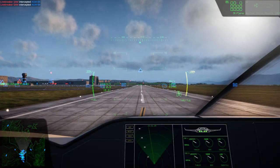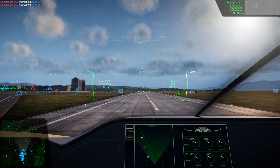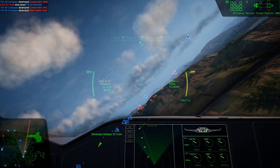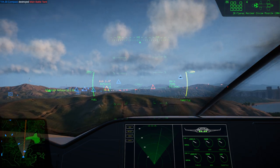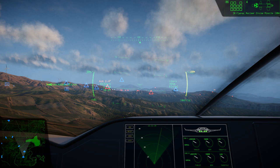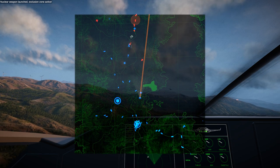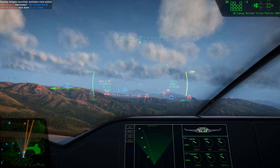Freedom 2, your mission is to intercept the enemy's airbase using any and all means necessary. You are cleared to use nuclear cruise missiles. Be weary — the enemy has also declared nuclear option. I say again, the enemy is now using the nuclear option. Nuclear weapon launched. Exclusion zone. Our forces are launching nukes against enemy ground positions.